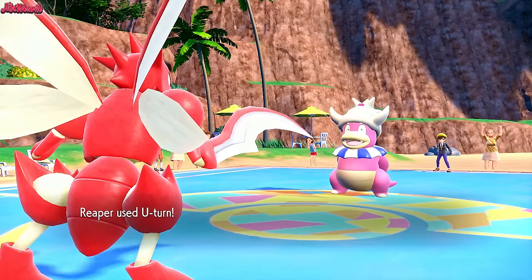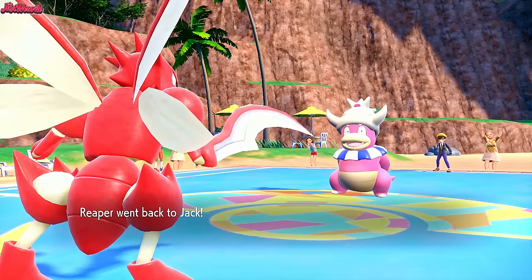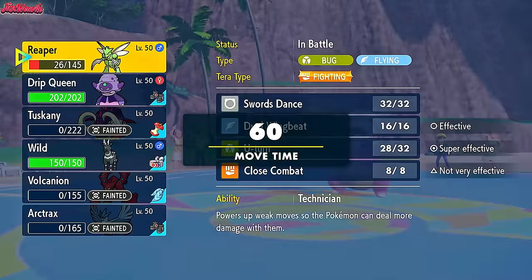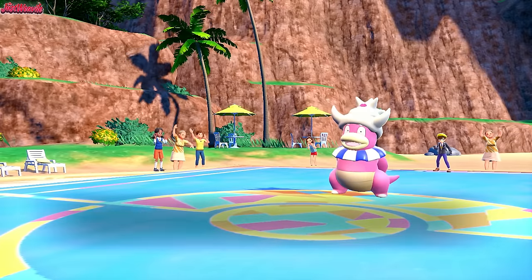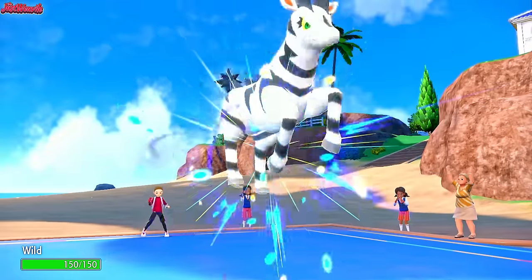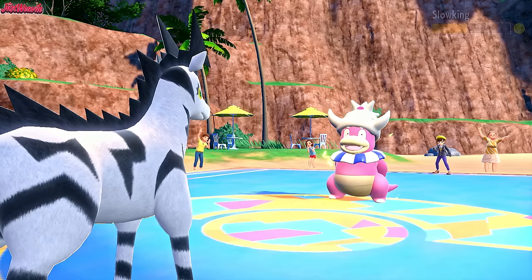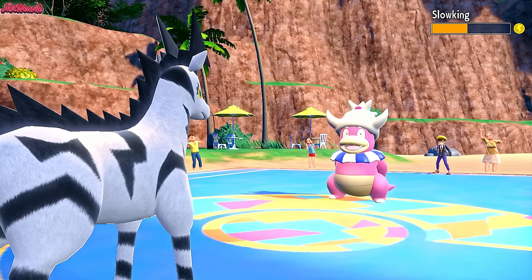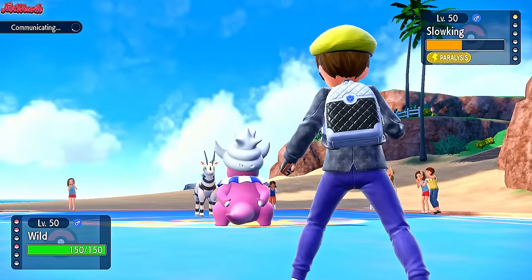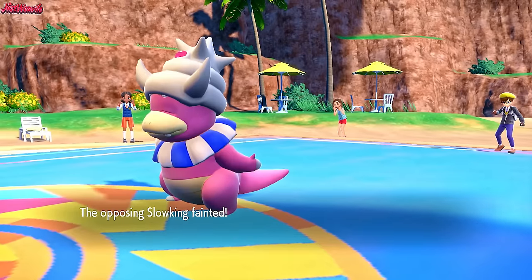Let's go for U-Turn and get the KO — might not KO. It doesn't. Awesome. Cypher comes back to us. We go back into Zebstrika. They might go for Scald. We bring Zebstrika back in. Oh my god — they got fully paralyzed again! This is the most hax-filled battle I've ever had in my life. Supercell Slam comes through — that's going to KO the Slowking. And that's going to be the game. I'm so sorry, Cody, for all the hax.